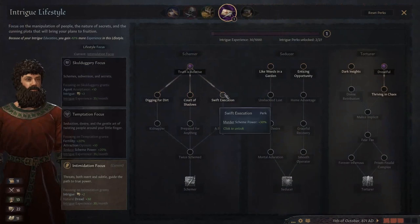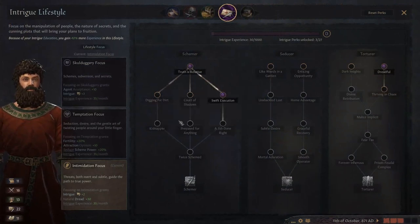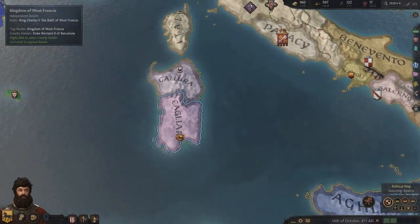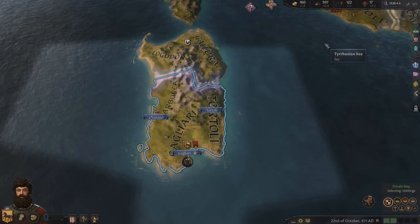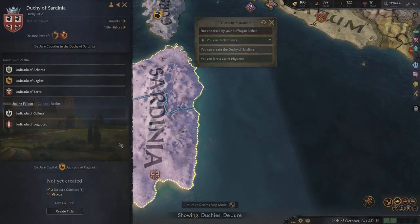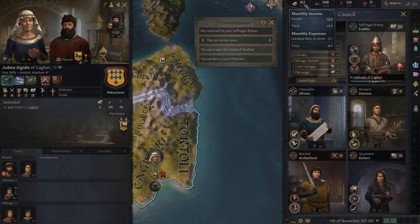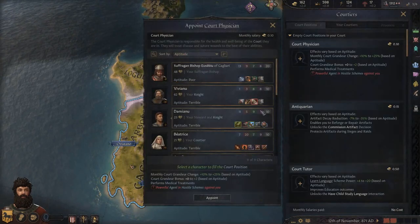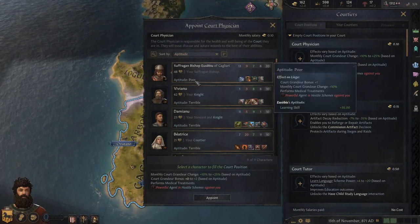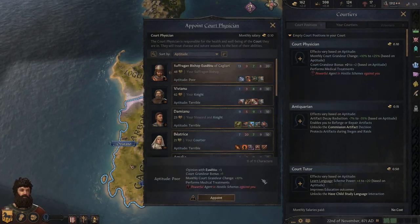New intrigue perk: Swift Executions gives murder scheme plus 20. Finding Secrets is another good one to work on after. The Duchy of Sardinia needs 250 gold and we've got 160 - not making that much income though. The Steward's domain management might help. We're making 1.8 profit, let's get a managed domain. For Court Physician, the suffragan bishop is available - poor skill but not terrible. Let's appoint him as it costs a little gold but improves his opinion.